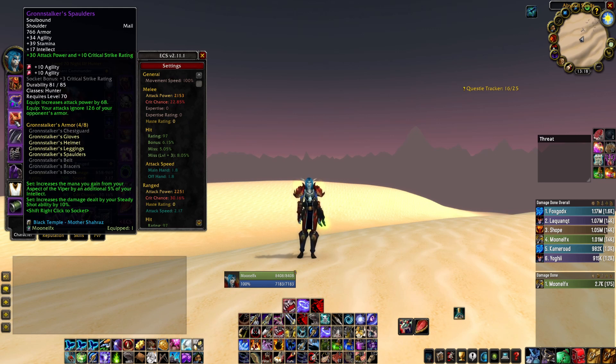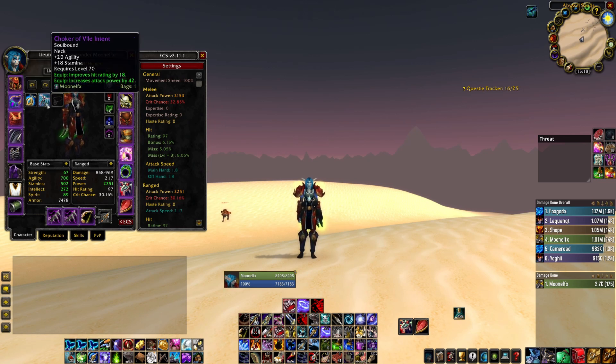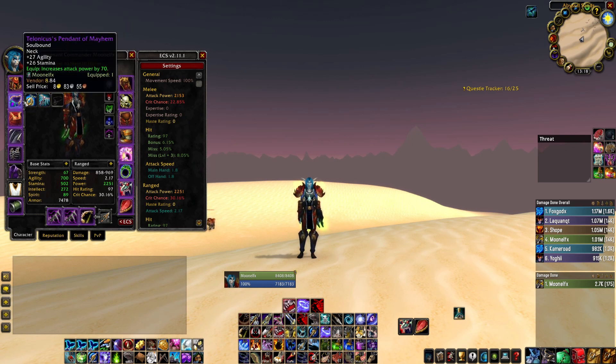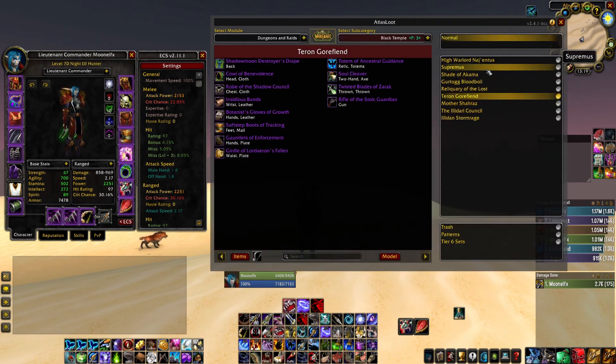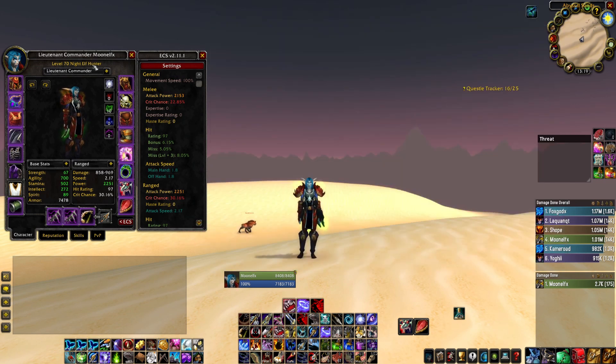Next up, we have the Neck — we got this from TK, otherwise we just have the Choker of Violentent. The only better one is from Hydro Trash, but sadly we haven't gotten it yet. Even better actually would be the Supremist Neck, but I don't think we've even seen that a single time. That extra hit on it would be great. That's just how the cookie crumbles.